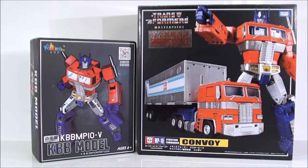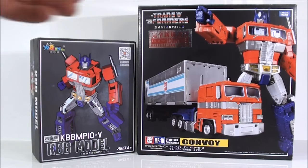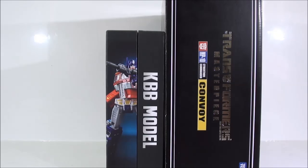Todo el mundo soñaría con esta versión y por fin una compañía como Kubian Bao se ha decidido a hacerla. Vamos a ver qué tal está la caja. Lo primero que creo que noten ustedes es la diferencia de tamaño entre las cajas, realmente impresionante. Recuerden que esta es una figura clase líder o algo más grande, también lleva remolque y esta no lleva remolque. Es una figura clase Voyager aproximadamente para que tengan ustedes una referencia. Vean ustedes las cajas, qué diferencia de una a otra.